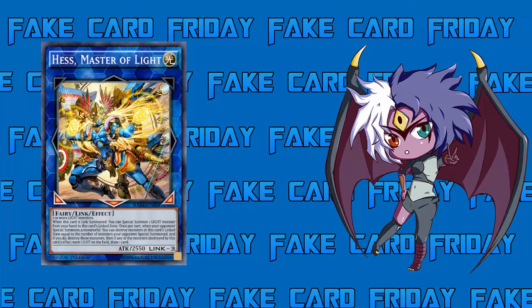Today we are looking at Hess Master of Light. Hess Master of Light is a Light Fairy Link Effect Monster. He has link markers at the bottom-left, bottom-right, and bottom, so he gives you three link zones - that's pretty powerful, probably the most powerful I've seen from link monsters so far. He has 2550 ATK, just slightly above the attack barrier, and he is a Link-3. His materials are two or more Light monsters.